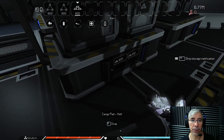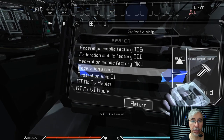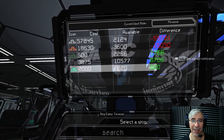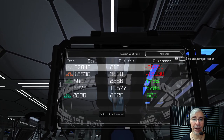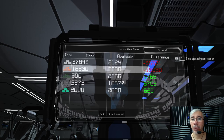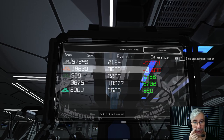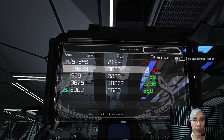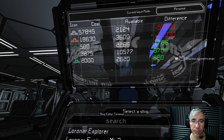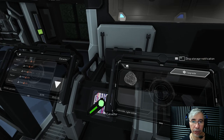In the build menu we will be building the Mammoth. We need 57,845 units of iron and we currently have 2,124. We also need 18,630 units of copper and currently have 3,600 - so we are in the negative there. We should mine those, so let's go to the extractor and set it up first.